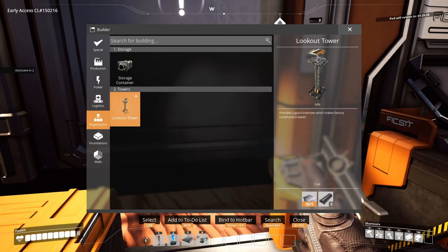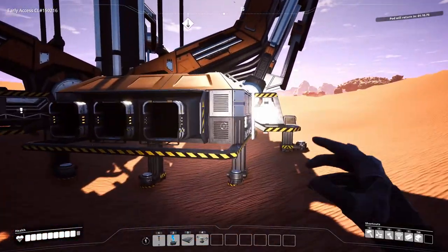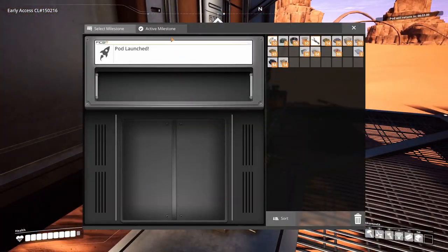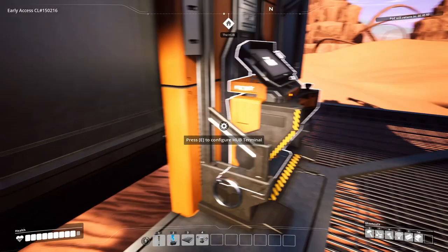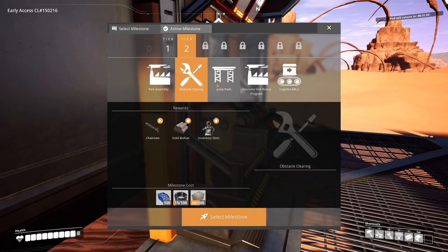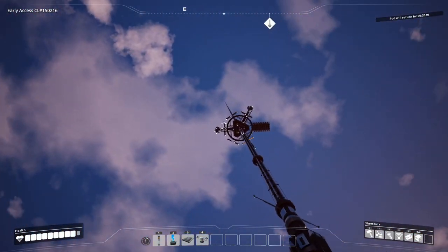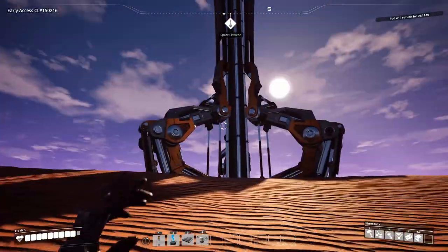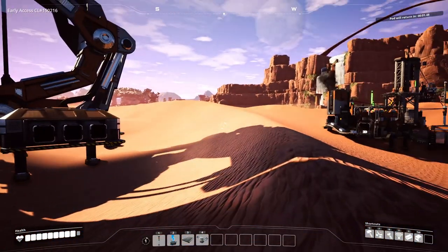Then it drops back in from space and lands down — very cool. The space elevator is basically how you unlock more tiers and better technologies. The next grind is 50 smart plating — I'll touch on that in the next episode. We'll need the assembler for copper sheets, modular frames, and smart plating. I'm pretty proud of what we achieved in this episode. Thank you so much for watching — please leave a like, consider subscribing. This is going to be a really fun series and I'm ready to put another 400 hours into this game.